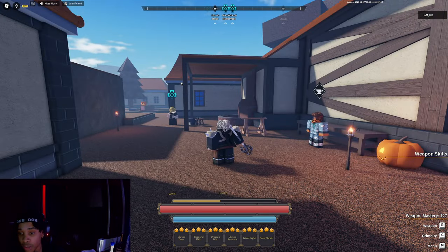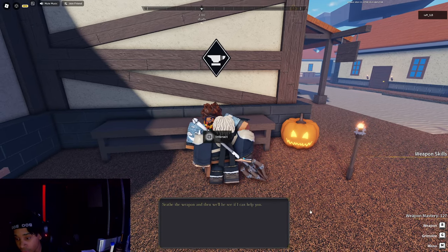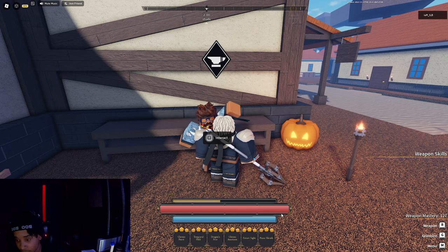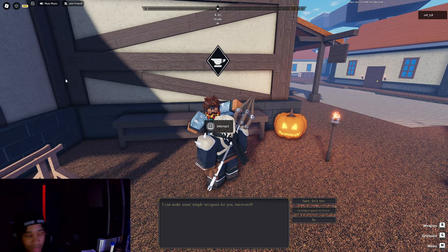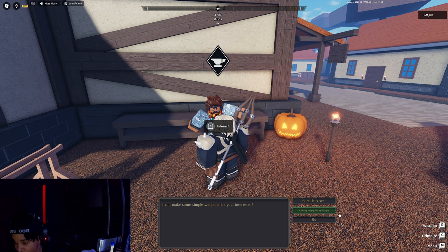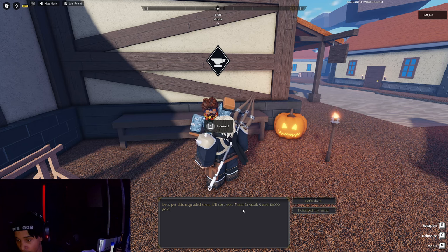To upgrade your weapon, you just come here, talk to this NPC, and it's going to show you the upgrade menu. I need to make sure my screen is right — you click 'looking to upgrade my weapon' and he'll tell you what the requirements are.